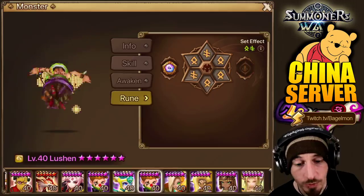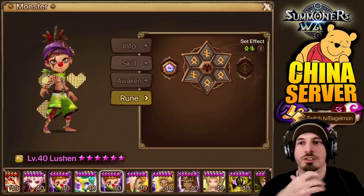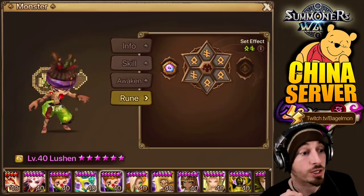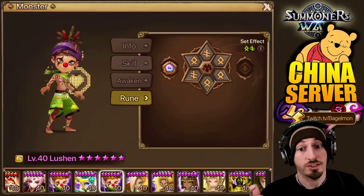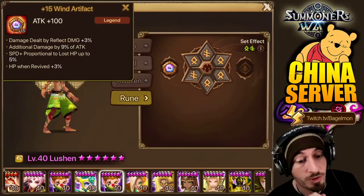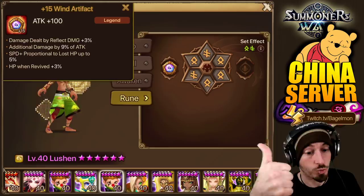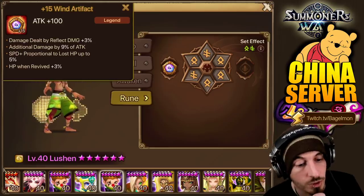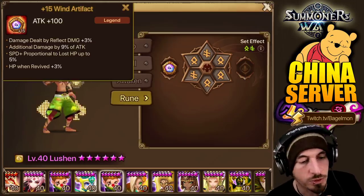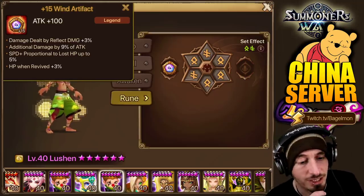And then we have Aleutian. He's going to have extra attack — not really extra attack based on lost HP or anything like a tanky bruiser kind of thing, but more just extra attack and also if it's under an attack power buff, more attack. It's probably an attack primary stat too. Attack primary stat, damage dealt by reflect damage — irrelevant. Additional damage by 9% of attack — that's what we're looking for. Speed plus proportioned to lost HP up to 5%, HP rune revived — not what he was focused on. He's mainly focused on the attack plus primary stat and the additional damage by 9% of attack.